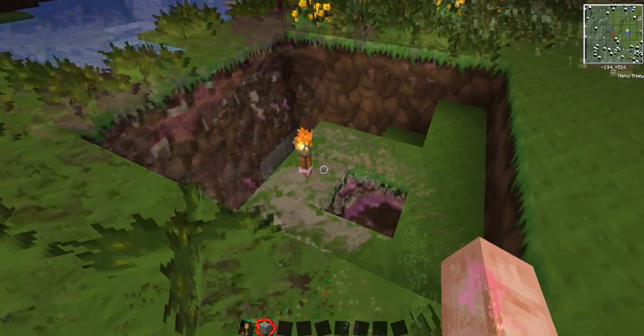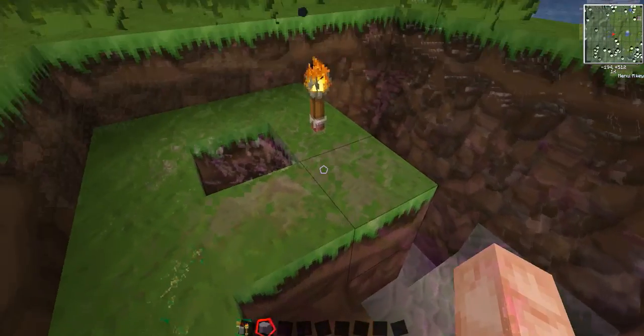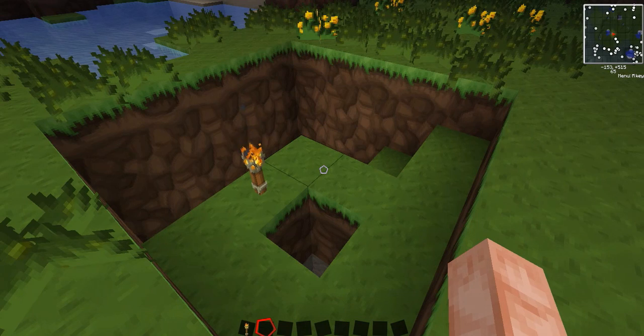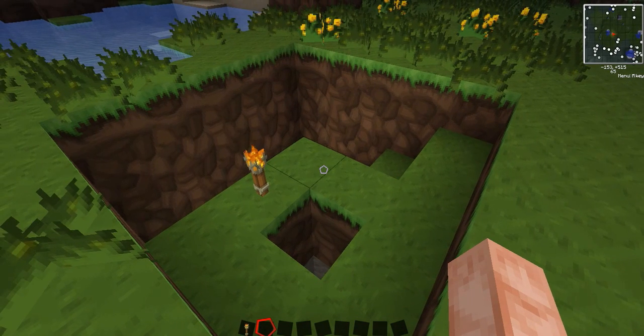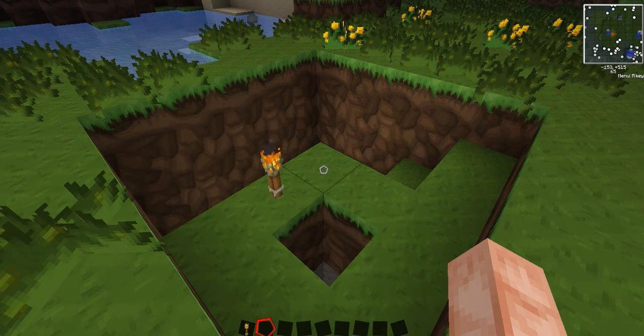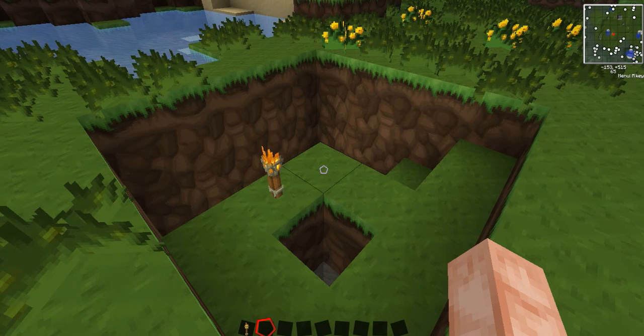Today we're going to cover high efficiency mining. There's a progression of mining in TechIt where you go from normal vanilla cave exploration to 'I'm tired, I just want all my iron.' That stage is called high efficiency mining. You go down to a particular level where the material you want is most likely to be found — we'll be digging at level 12 because that's where a lot of iron, redstone, and diamond are, and you don't have to worry about falling into lava as much.